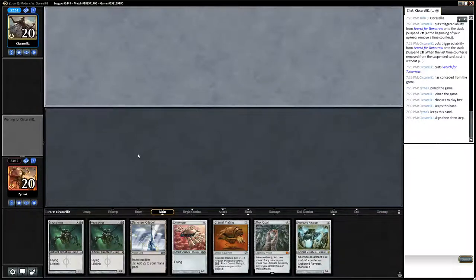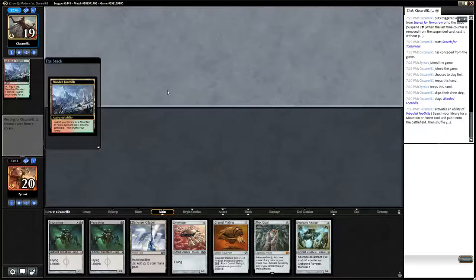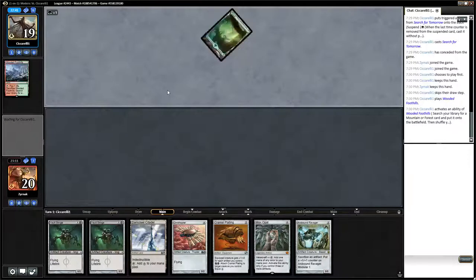If I draw a land, I will play both Vault Scourges this turn. If I do not draw a land, I will play the Cranial Plating. Attacking with the Cranial Plating on turn 2 is the most important thing we can do, but we would rather be attacking with Vault Scourges with a Cranial Plating if possible.